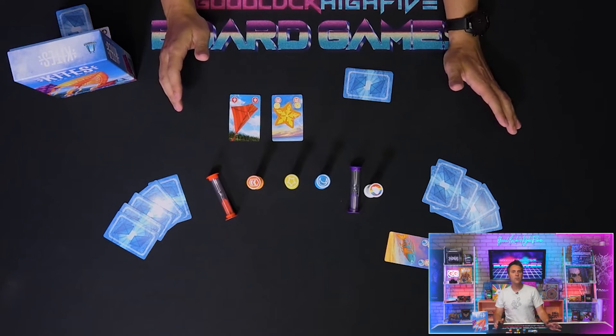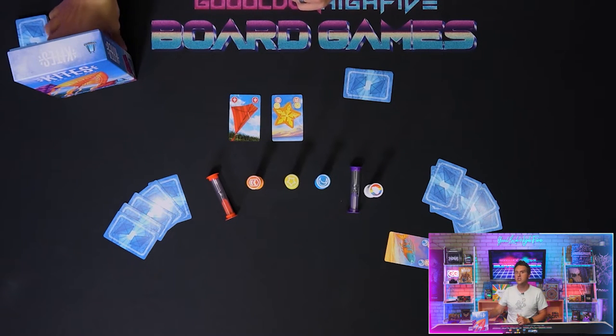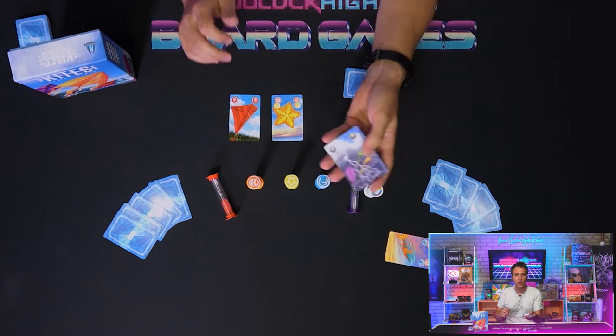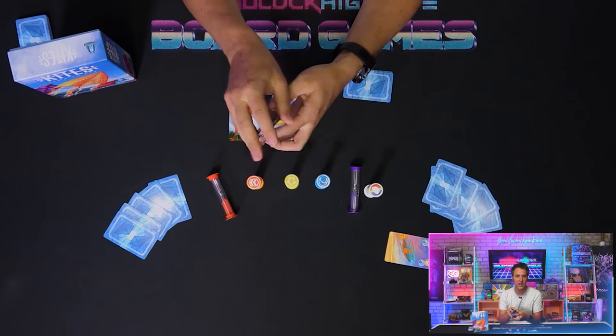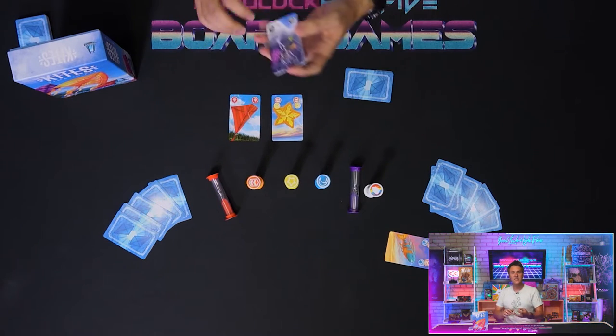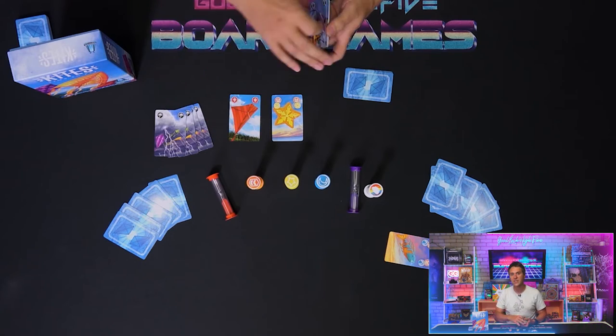Before we get to endgame scoring, now that you have an idea of how the game works, we can talk about the additional challenge cards. As mentioned before, you can include one, two, or all three sets into your games as desired. To include these, add all the cards of one or more sets before shuffling the deck at the beginning.